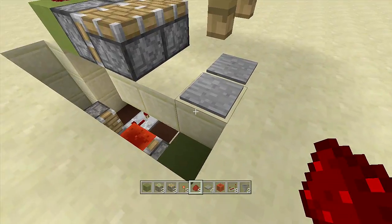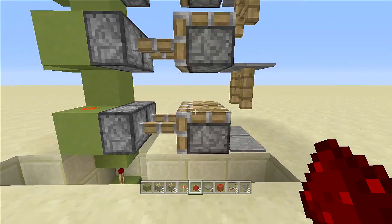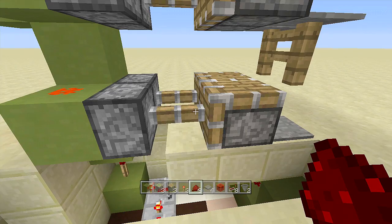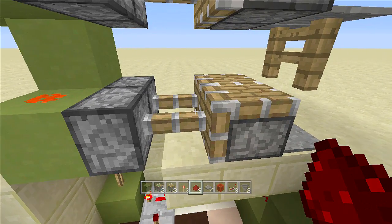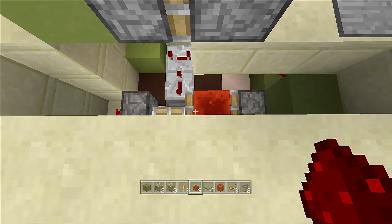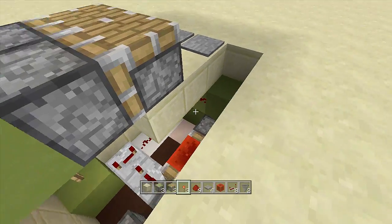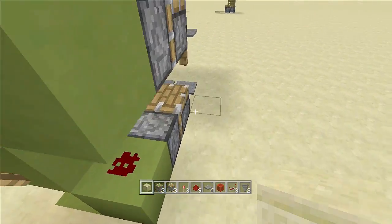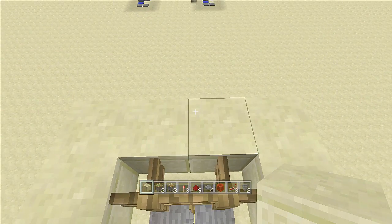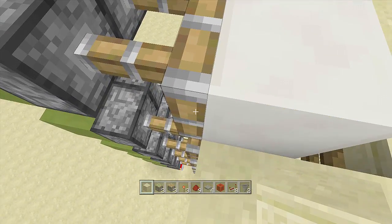When you hit any pressure plate, it updates the hopper timer — the timer activates and keeps the pistons extended for a much longer period of time. This is important on console because retracting pistons generates a lot of lag, which causes you to fall through the pistons when trying to reach the sky barrier without the hopper timer. Clean up the area around the hopper timer. Test it: hit the middle pressure plates, get extended to the top, and the hopper timer holds the pistons out long enough to reach the sky barrier, then retracts once the timer runs out.